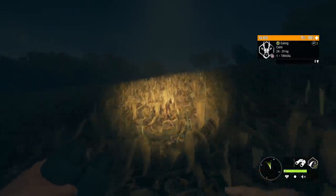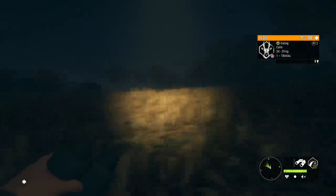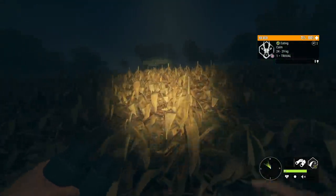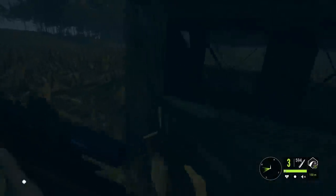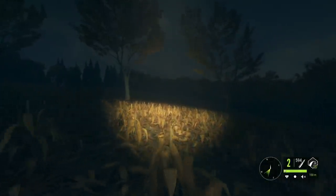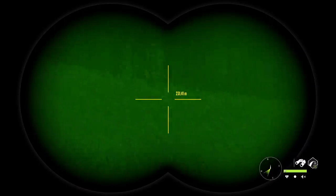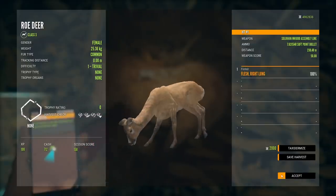We need one more and the question is whether to keep running around these fields or reset the time in case we spooked others. There's actually another one - I really don't know how we didn't see it. We're close to the other blind, so we'll just use that rather than risk her spooking. She's far enough away that as long as the hill isn't blocking her, we'll get in there and take that shot. Easy shot up through there. If this video is late it's because of this mission - I've spent so much time in these fields just to get three roe deer does. 240 meters, double lung.